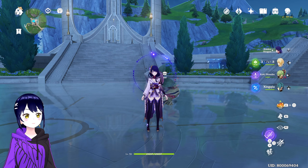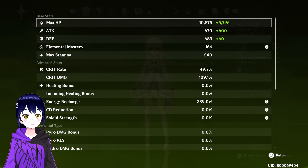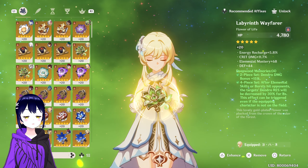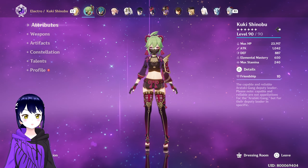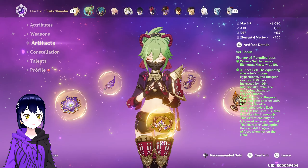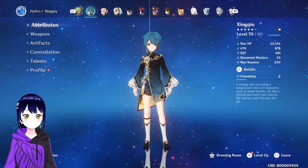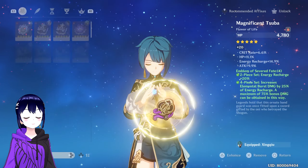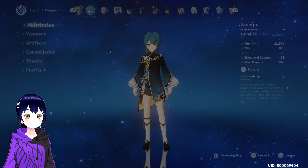Instead of Dendro Nahida or Dendro Lumine, you can use Tighnari. And instead of Xingqiu, you can use Yelan. Here are my Nahida's build — she's using Sacrificial Sword R5 and 4-piece Deepwood Memories. She's only C5 because I'm too lazy to collect Dendroculus. Here's my Kuki Shinobu — lots of Elemental Mastery, using Dark Iron Sword and 4-piece Paradise Lost, Constellation 6. And here's my Xingqiu — same Xingqiu except using a weaker Sacrificial Sword, since the other one is now on Nahida.